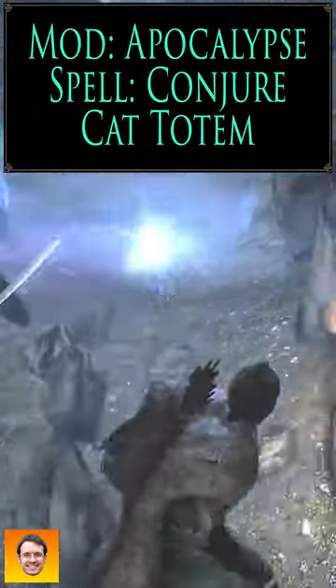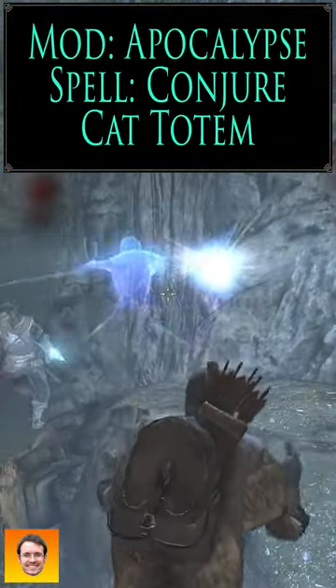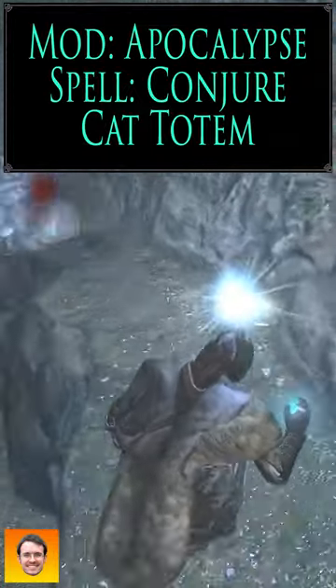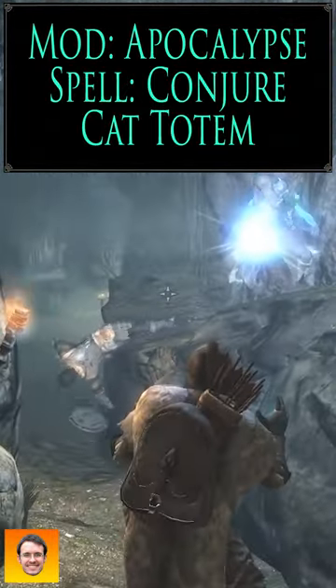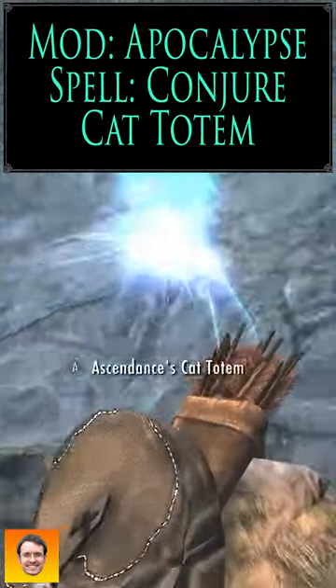Interesting — I was trying to summon her again but it wouldn't actually let me, because apparently she'd already been summoned. That's interesting. Most summons let you just recast and it gets rid of the one currently summoned and summons another one. But for some reason this one apparently takes the time to wait until the original summon is gone.